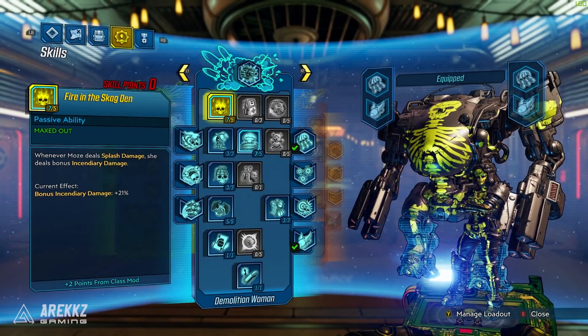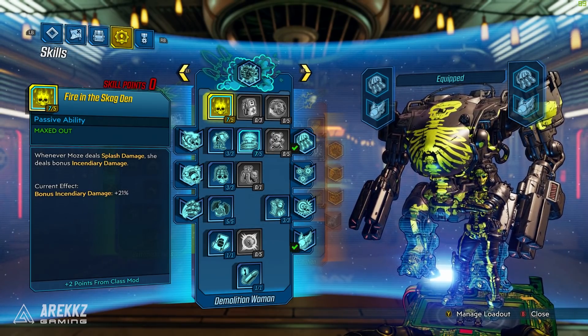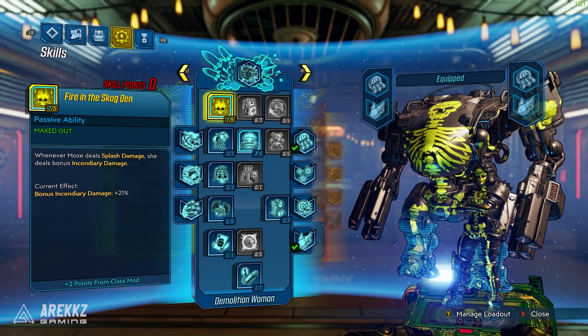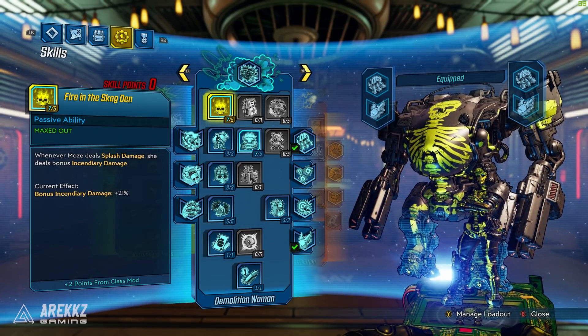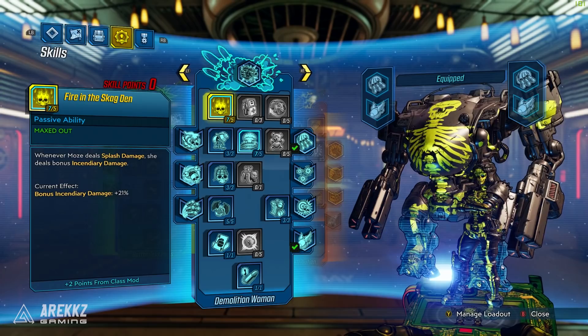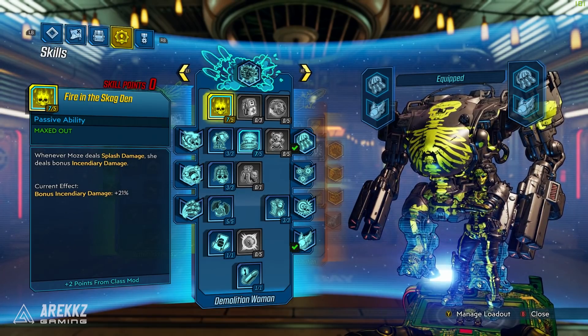Starting off with the skill tree, we're going to be putting most of our points in the Demolition Woman tree. Of course, there are also going to be a few points spent elsewhere. Starting off in this skill tree, we have five points spent in Firing the Skagden. Generally speaking you'll be maxing this out. Whenever Moze deals splash damage, she deals bonus incendiary damage, so this also has fire potential.